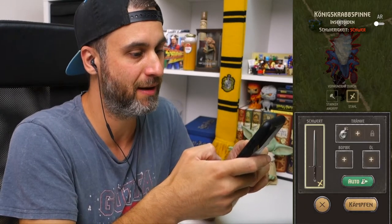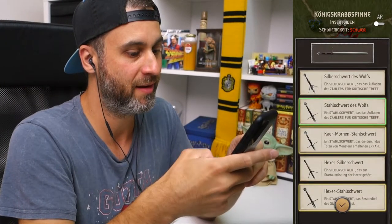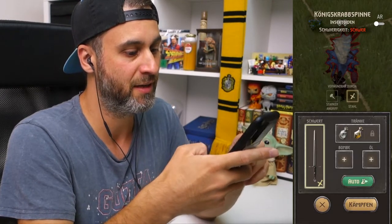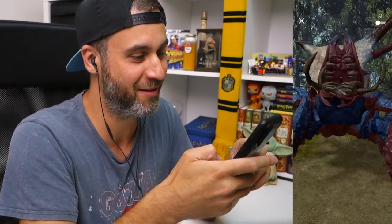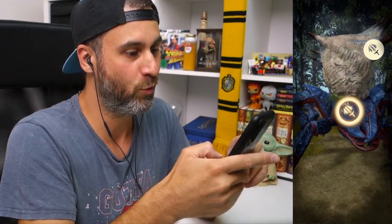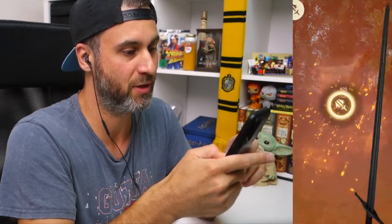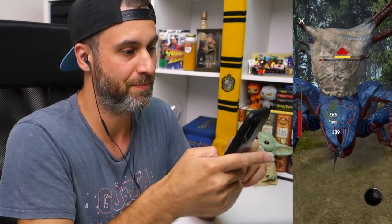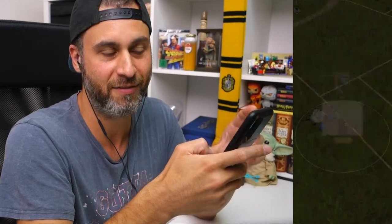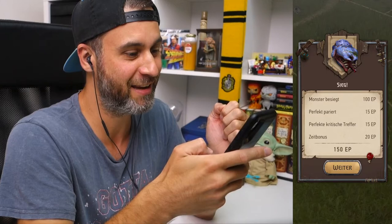Also da bin ich gerade noch mal raus und habe die Königskrabb-Spinne angeklickt, weil ich das ganze natürlich jetzt noch mal testen möchte. Also wieder den Wolverine Trank, starker Angriff, mal gucken, ob das jetzt ein bisschen souveräner läuft. Das war eben schon ohne Öl und ohne Bombe — und sonst hätte ich da echt keine Chance. Man merkt, dass ich trotzdem nicht genug Energie einfach habe. Es war echt heftig, wie schnell der Gegner platt war.